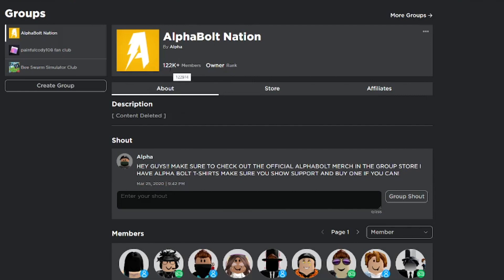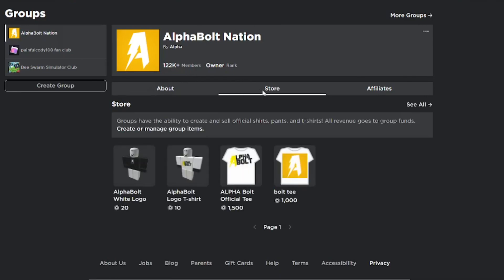We currently have 122,974,000 members in the group, so make sure you guys join. I also have a store with two t-shirts for sale — one for 20 Robux, one for 10 Robux. If you want to support Alpha Nation by buying one of those t-shirts, it does help out, and it can increase your chances of winning Robux. Otherwise, just comment your username, like the video, and join the group.